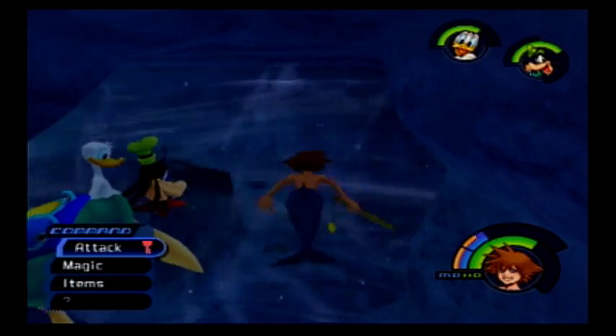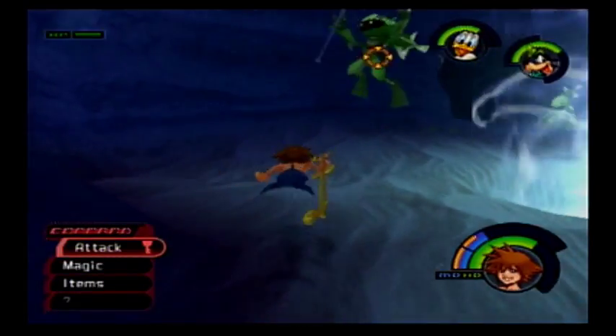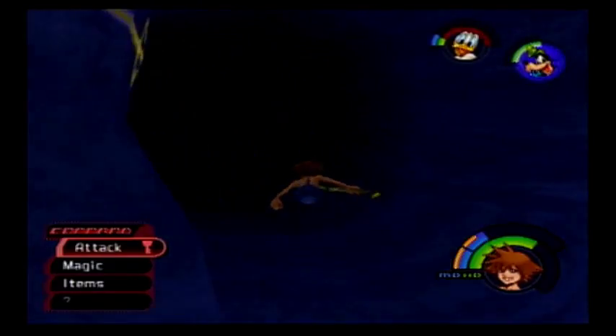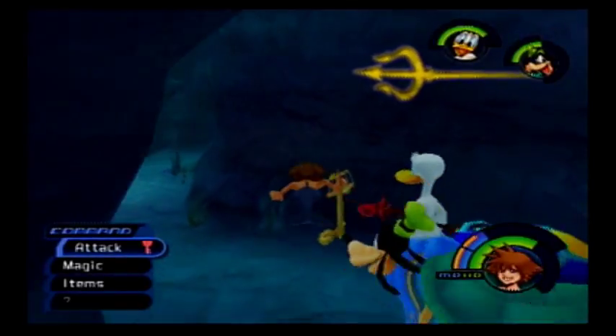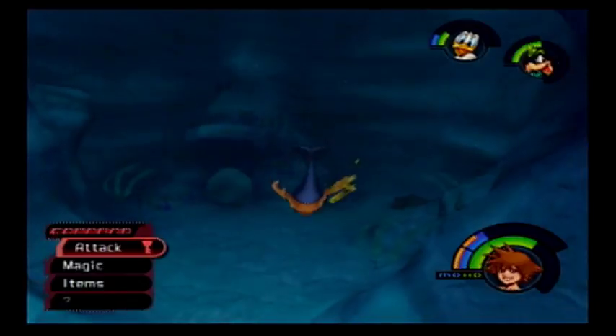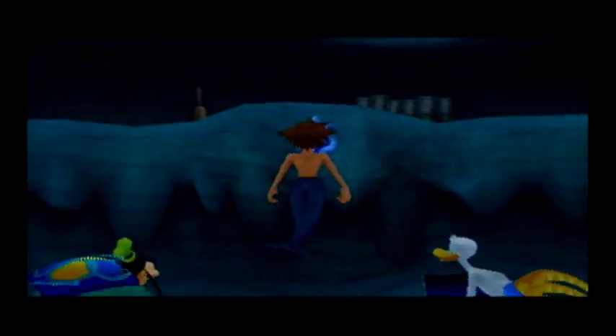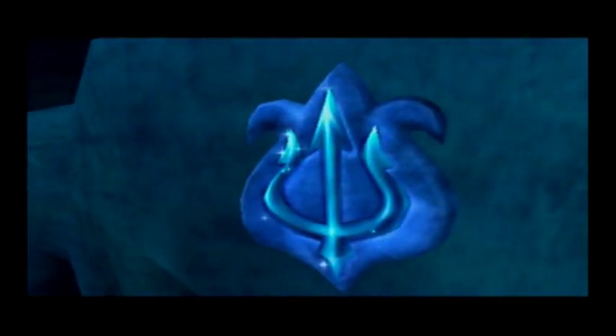Atlantica tries to be even longer than it already is by making you fight Heartless over and over again — I'm not falling for it. Donald and Goofy are, apparently. I do like how they put all the effort into animating Sora opening the doors and such. Flounder didn't move — gee, I wonder what we need to do there. It's so pretty.